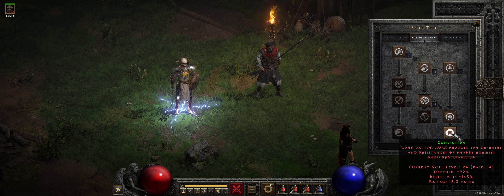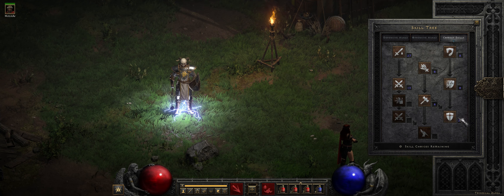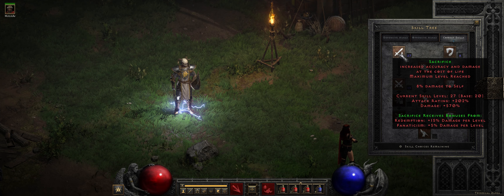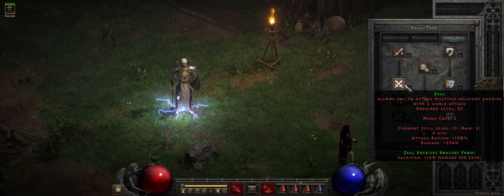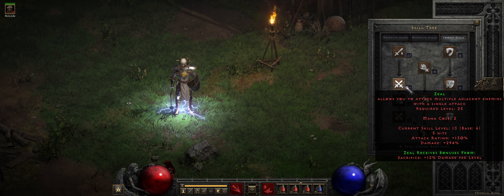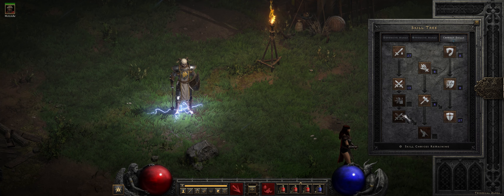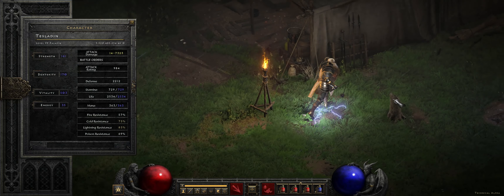I have put additional points into Conviction so you hit that 150% break point. From there I maxed Holy Shield, Sacrifice, and then any remaining points in Zeal. You could actually probably take fewer into Holy Shield and max Zeal — it's kind of a judgment call. Generally you want to do Sacrifice for Zeal because Sacrifice actually gives you more damage than points into Zeal. And then I put one point here just for the extra defense on Holy Shield. But yeah, let's go ahead and get started.